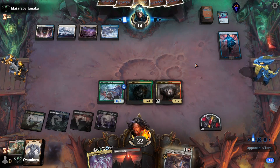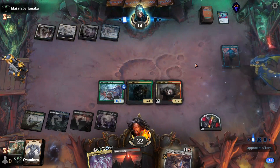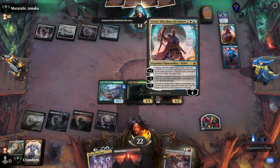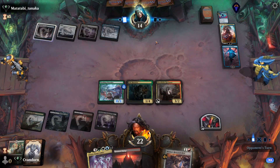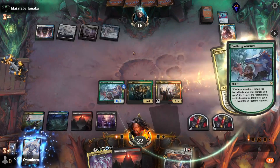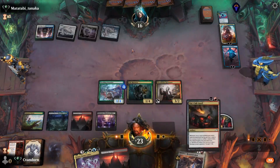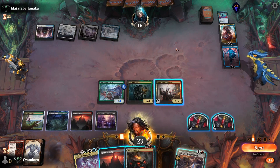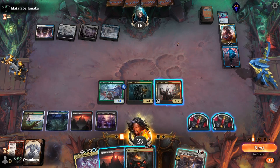They're going to plus one their Jace onto the Teething Wormlet and they cast Teferi who slows the Sunset. So we're going to untap their Skybridge Towers. We hit a Fable of the Mirror Breaker off of Rusty and we draw an Anvil.